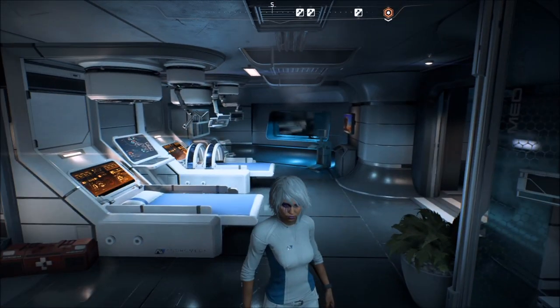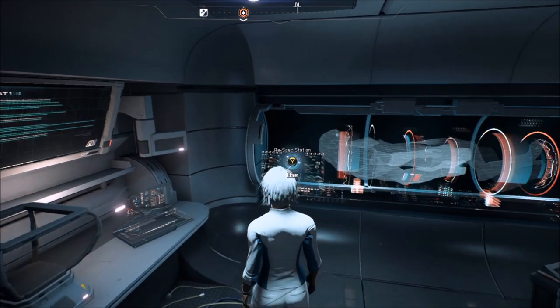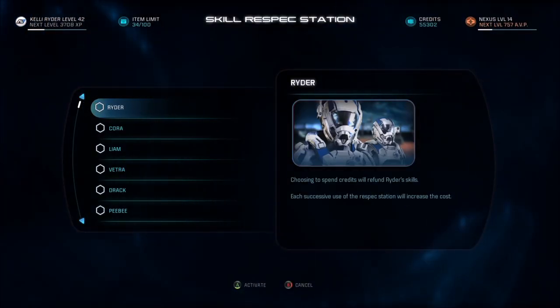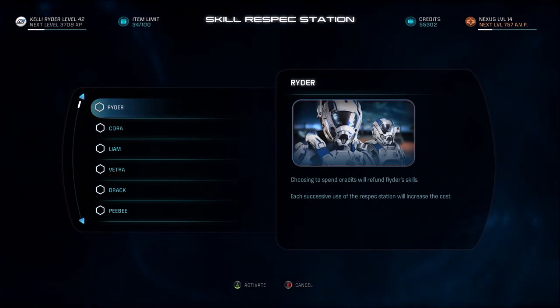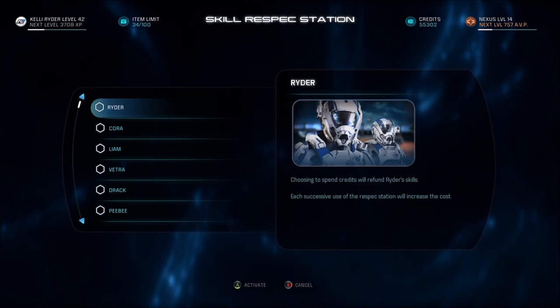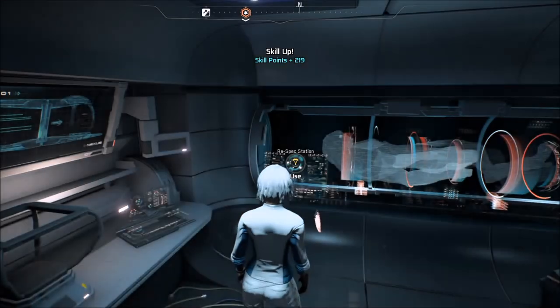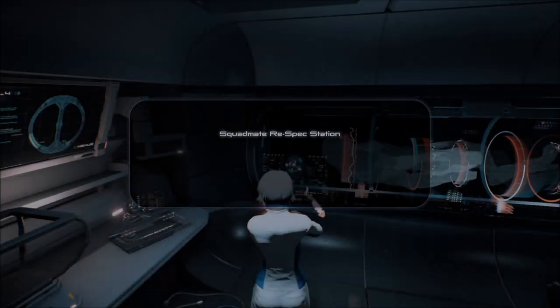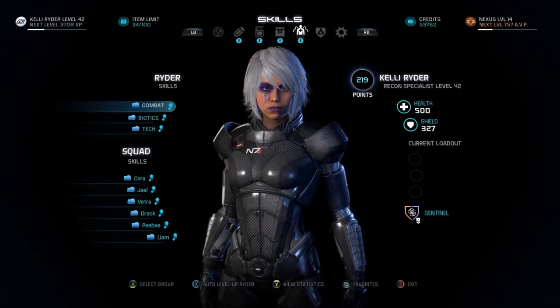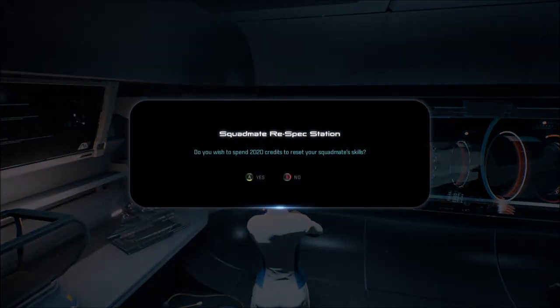What's going on everybody, got a new build for you - I'd call this my Sentinel Biotech Ninja build. What we're going to do is take advantage of both the tech and biotic trees, which is what makes up a Sentinel, and play this similar to a sneaky vanguard. Cora and PB put together kind of serve the same role that Miranda did in Mass Effect 2 or Liara did in Mass Effect 1 and 3.